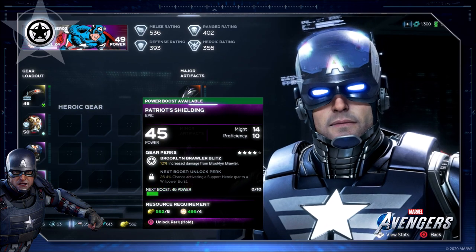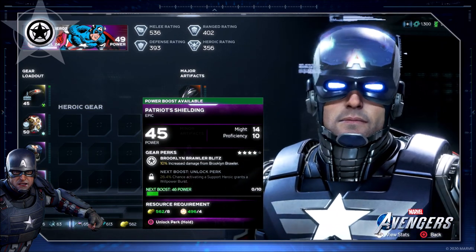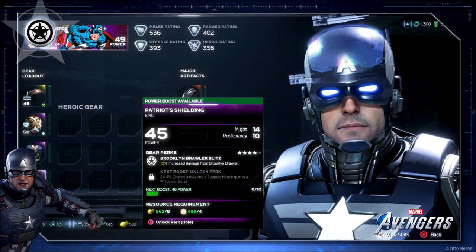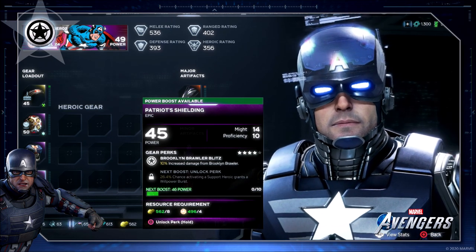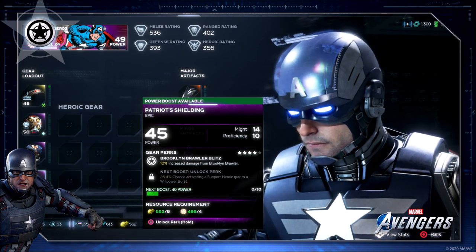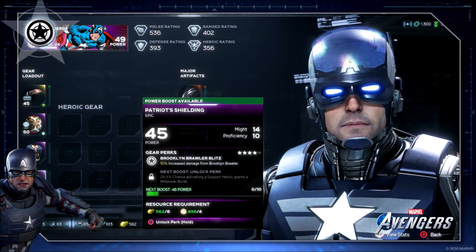Now depending on what kind of playstyle you want — if you want to be more damage, more defensive, or more ranged abilities — you're going to have to find gear pieces that go with that idea. When you get into the endgame, after you've beaten the story and you're going out doing missions and trying to level up, that's where you really need to start paying attention to what gear you have and exactly what it brings to all of these different ratings.